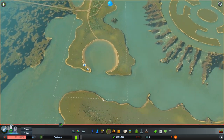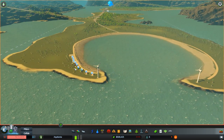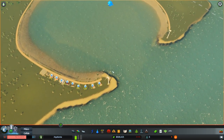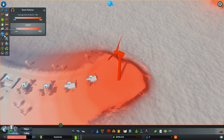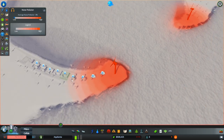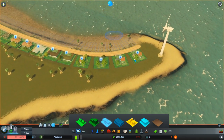Now the only problem is that these wind turbines are pretty damn noisy and the people who live here are not going to be very happy. Let's just bring up the noise map. These guys are going to be very unhappy. So I'm thinking we maybe change the tip of this to be a commercial zone — that might be a very, very good idea. Let's do that.